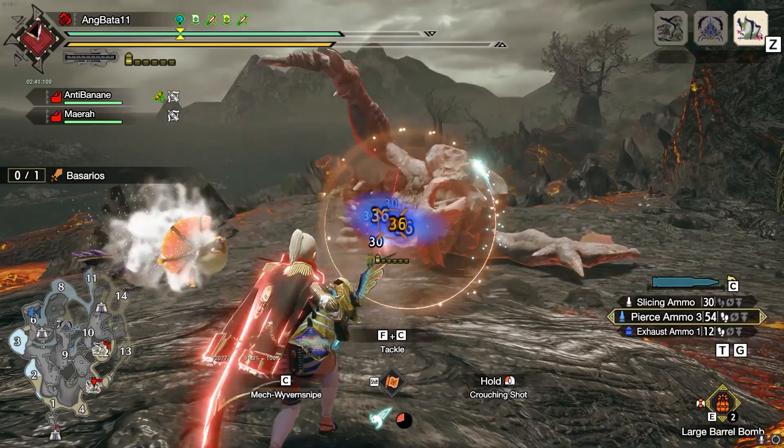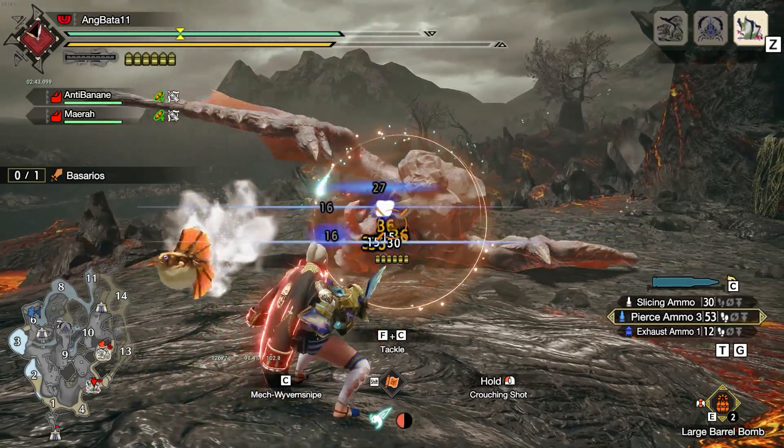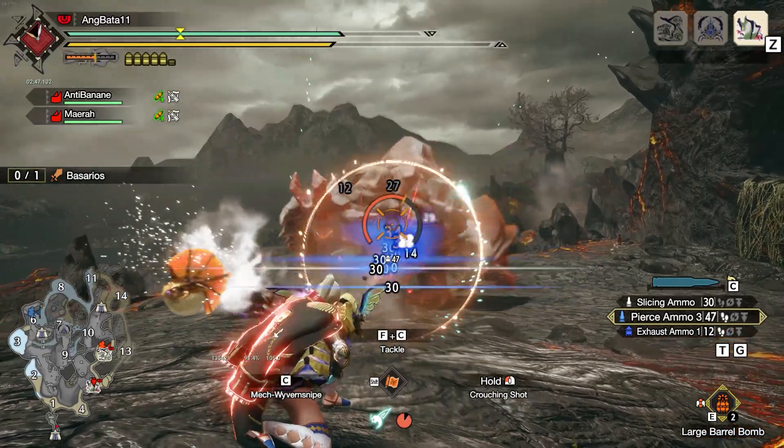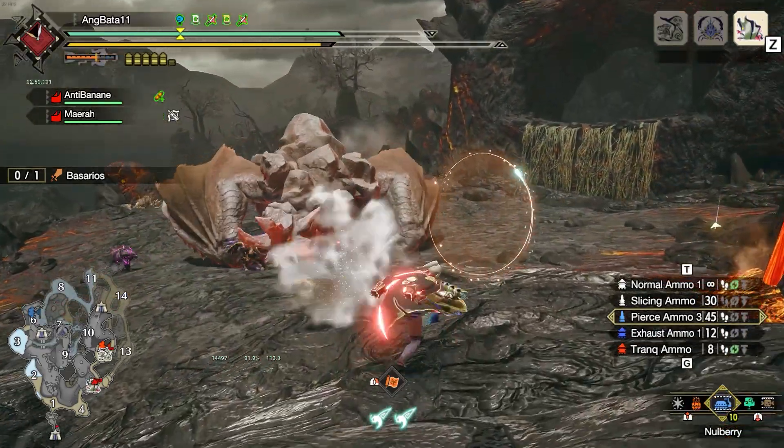The footage you're seeing right now is me going up against a Basarios. Basarios is one of the monsters with the worst gunner hit zones, but it's still fun to use against it — lots of ticks.